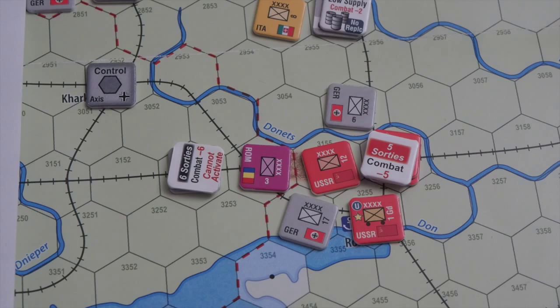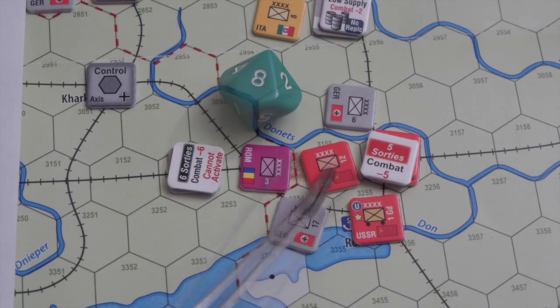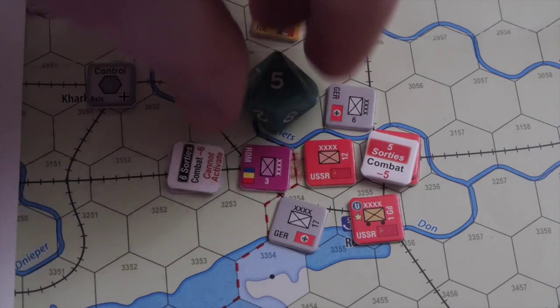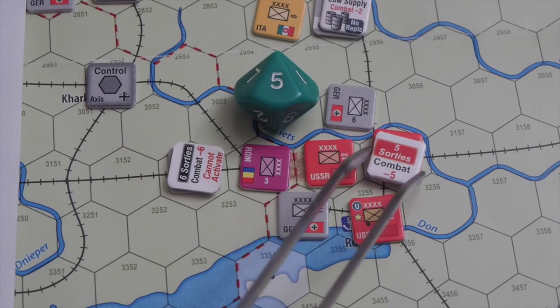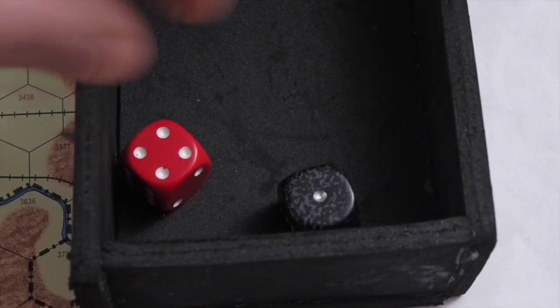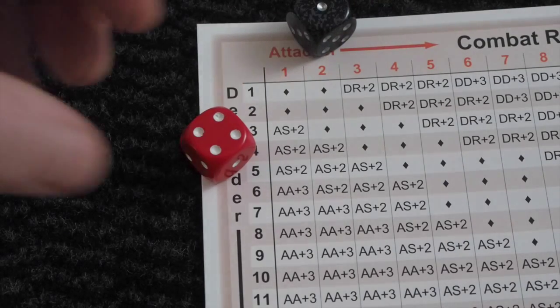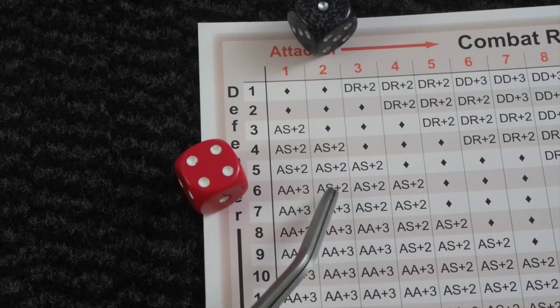Now I activate the 17th, paying a production point — Germans are down to 6. I need to attack the 12th with the Germans. That's 3 points: 2 for the rough, 1 for attacking, leaving them at 5. The Soviets fly their last air sortie, hoping to stop the Germans. Roll is 4-1 — Germans get plus 2, minus 1 for rough, Soviets get plus 2 for air support. Almost attacker attrition but it's attacker stopped.